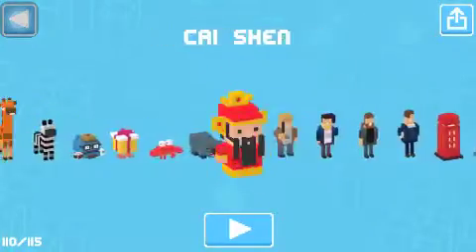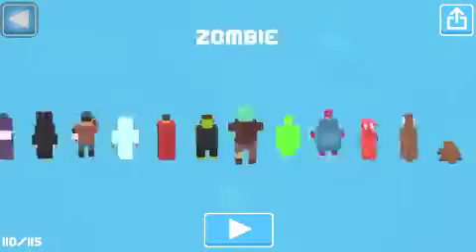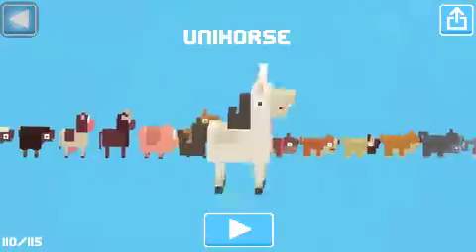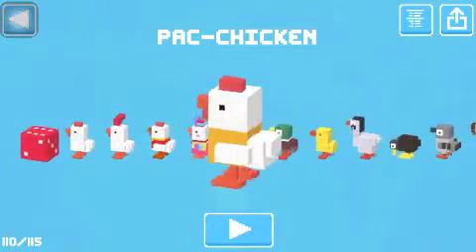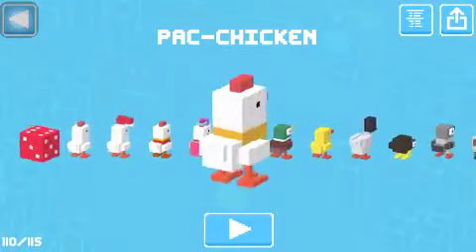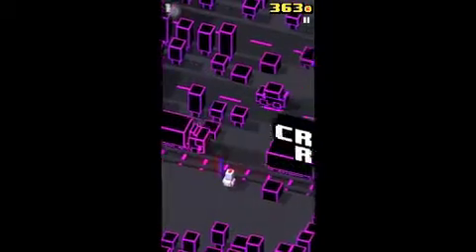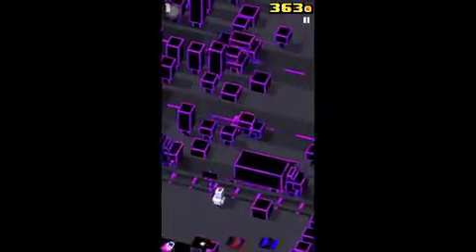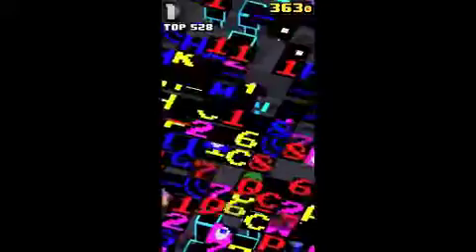They've also included one more character, which is the Pac-Man chicken. So it's basically the same as the normal chicken. When you die using either the Pac-Chicken or the Pac-Man character, you can see all those things there.